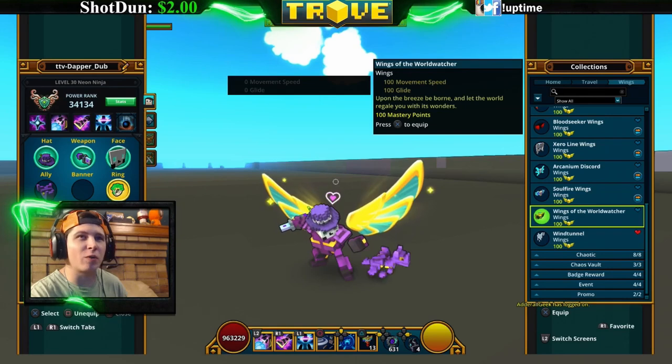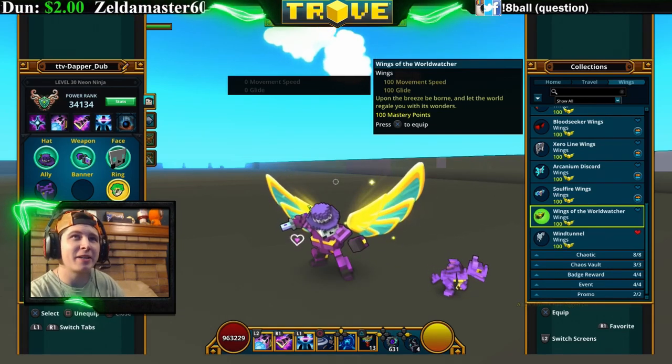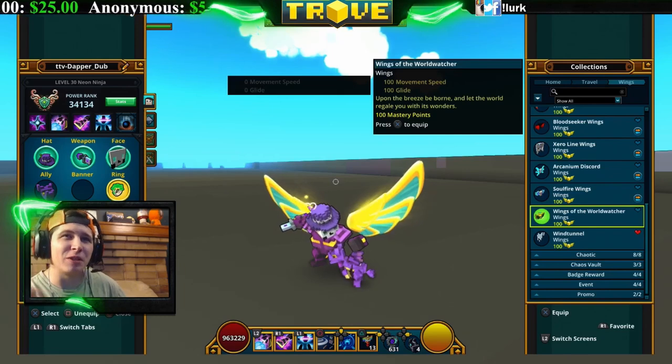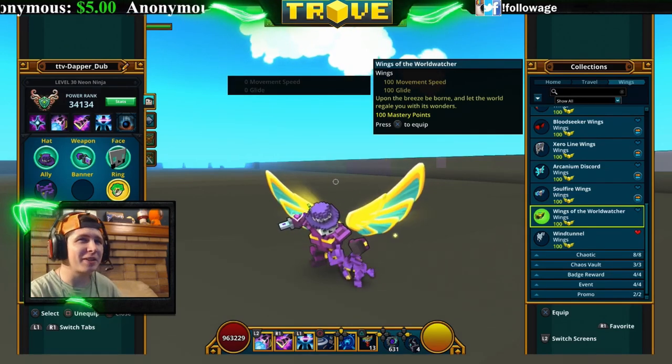Wings of the World Watcher — you can get these from the Squared Necessities Pack. They look pretty basic to me — kind of just gold wings with little teal-looking things on the bottom. They're okay looking.